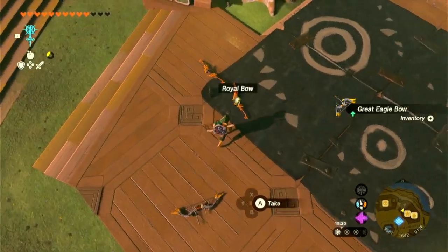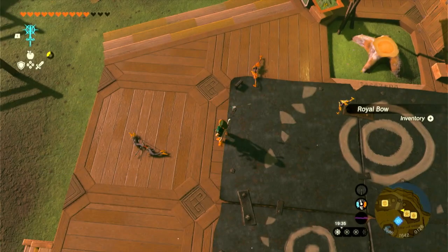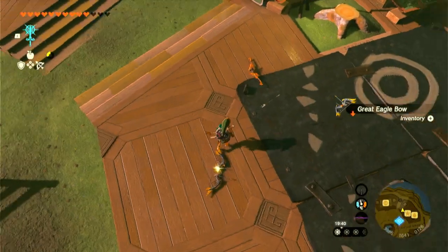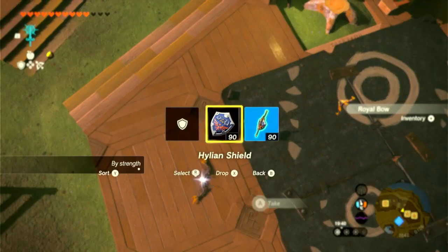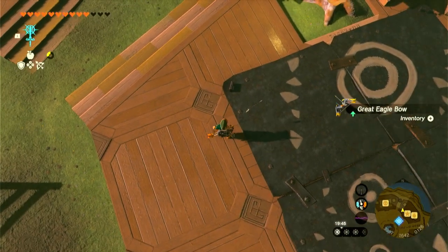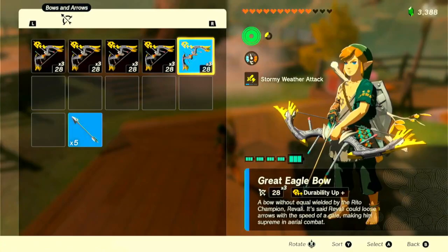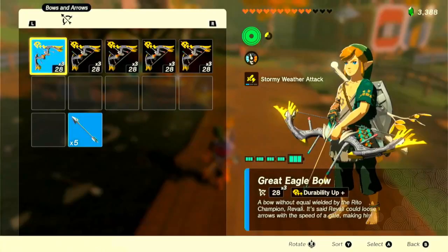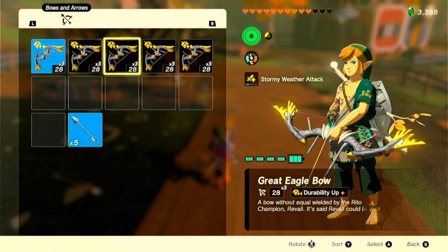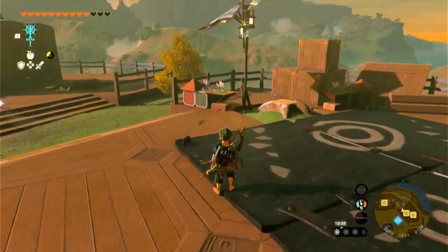Now go to the next bow: no bow equipped, pick it up, switch shields, pick it up, drop it. Then the next: no bow equipped, pick it up, switch shields, pick it up, drop it. And here we are for the last one — that little floating arrow is still there — no bow equipped, switch shields, pick up the great eagle bow, and drop the last one. I've gone from one to five great eagle bows by feeding it four other bows using fuse entanglement desync to duplicate, all in less than a minute.